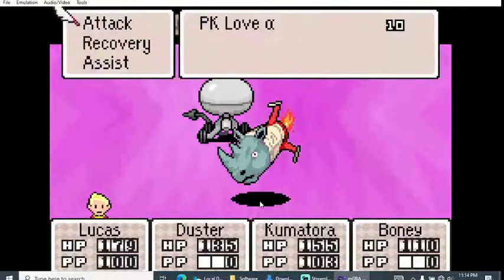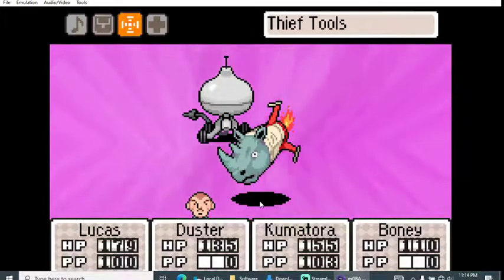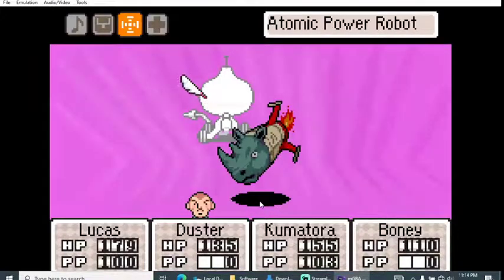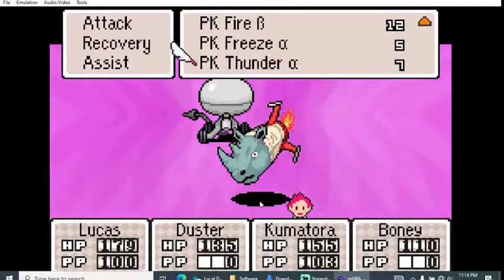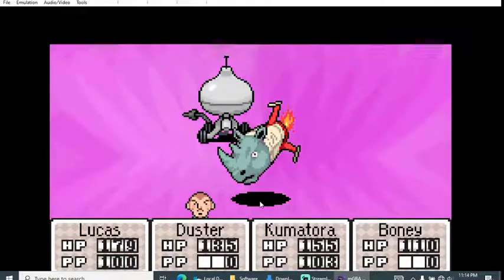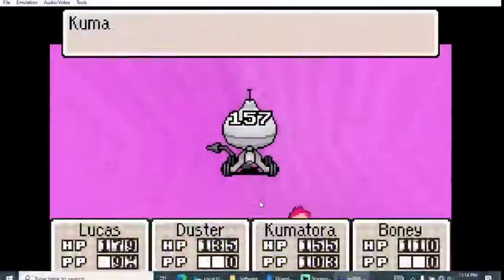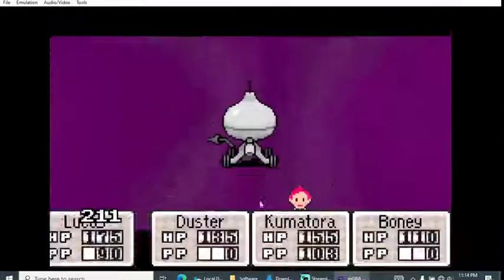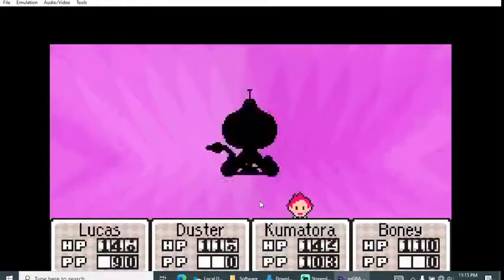Fire of Omega only did about 50 points of damage — kind of weak. I'm gonna try PK Love and this wall staple move to see if that does anything. The wall staples didn't work. Freeze works better than fire on this guy, which makes sense given it's an atomic fire-type enemy — 95 points. The rhino was definitely a little easier than this guy.